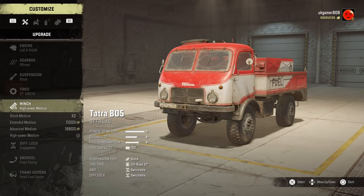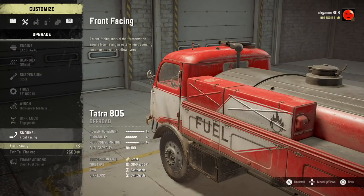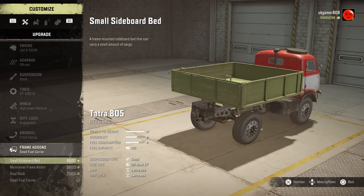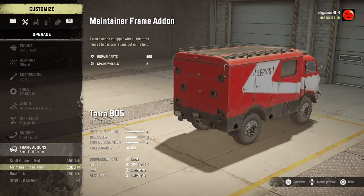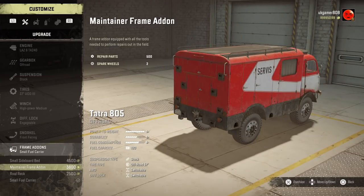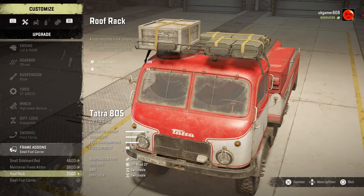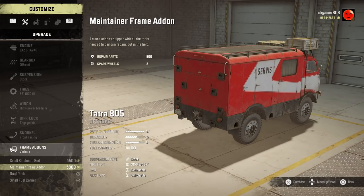We've got all the stock winches, diff lock you can buy, and snorkel – front facing and dual. I'm not sure what the point of the dual snorkel is. For frame add-ons there's a sideboard, a one-slot bed, a frame add-on Maintainer with 500 repair points, two spare wheels, and a roof rack giving another 200 repair points. The fuel tank is 80 litres – we'll have that on to see how stable it is.